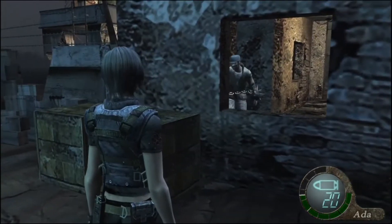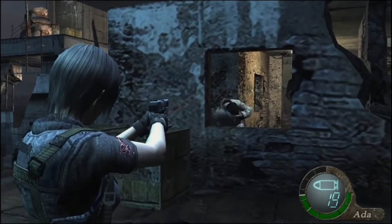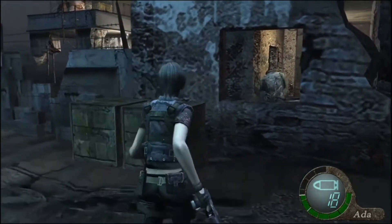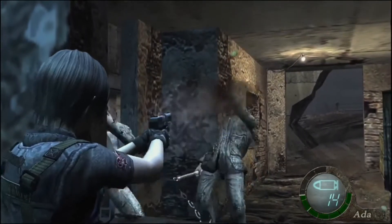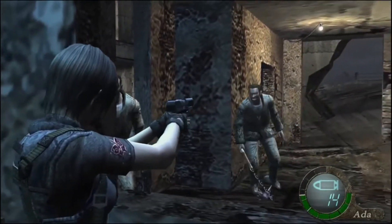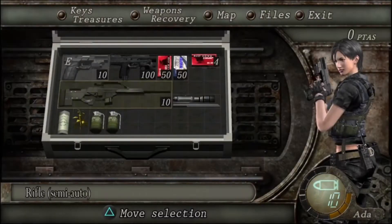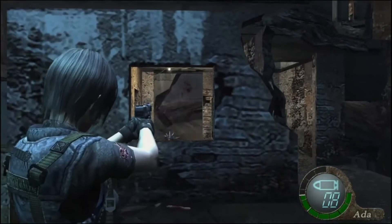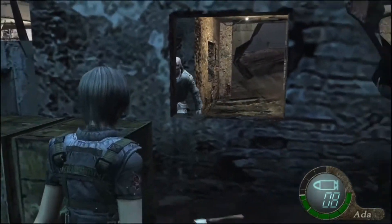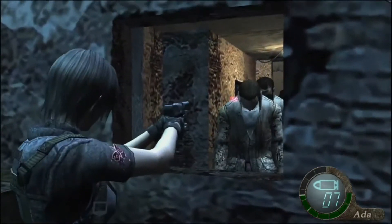These guys should be coming right here. Don't rush into this area because you're probably just gonna get hit. There are a lot of blind spots and weird turns in these areas. One thing about Ada: I got taken down to about half health and was in the yellow. It looks like you can take another hit but you can't, so make sure to heal after that first hit.